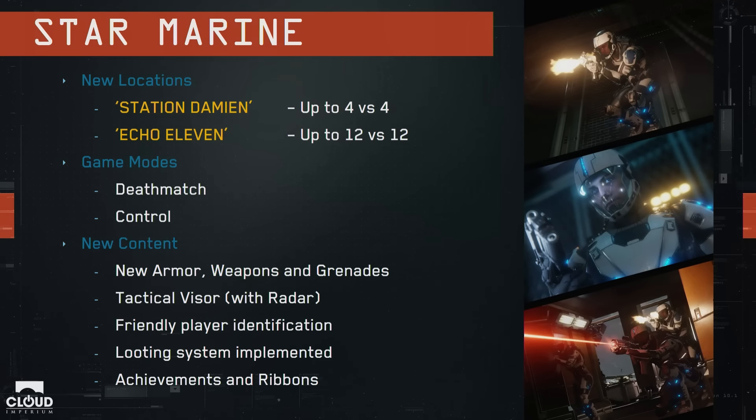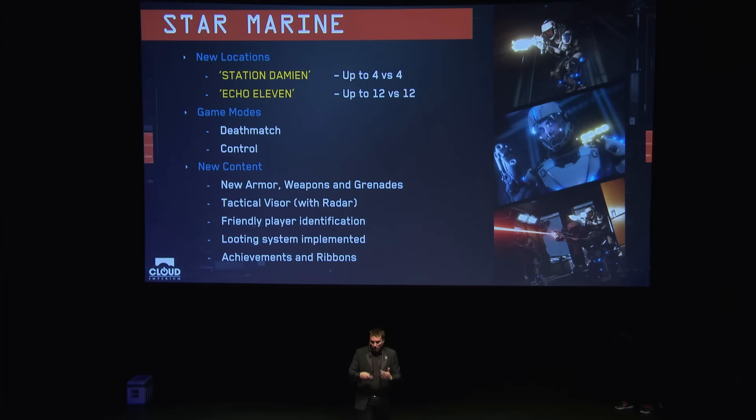For Star Marine, there will be two maps: Station Damien, a smaller space station with a 4v4 format, and Echo 11, a bigger asteroid base for 12v12. There will be two game modes — deathmatch and control, where teams fight for control of areas. We have new armor, weapons, grenades, tactical visor, and friendly player ID so you don't shoot your friends. You'll be able to loot weapons and ammunition from fallen enemies, and we'll have achievements and ribbons.